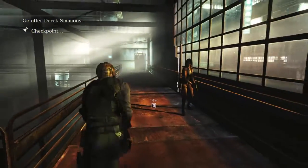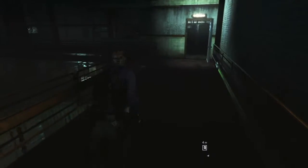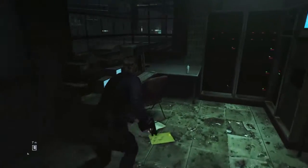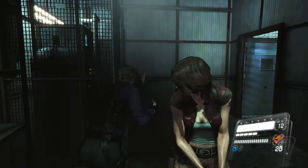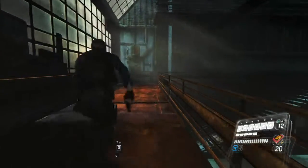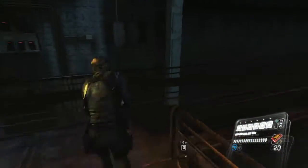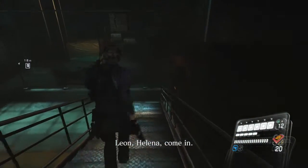I do believe this is the first game where Chris and Leon meet. I don't think they interacted with one another before this, so that's kind of interesting. Anyway, Ada has escaped, and Chris and Piers are going to go follow her and try to dispatch her.